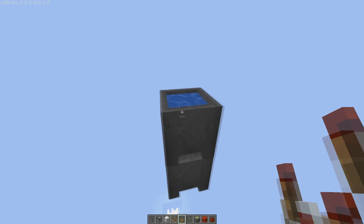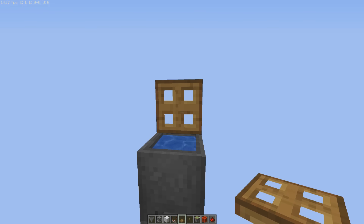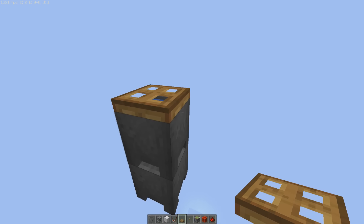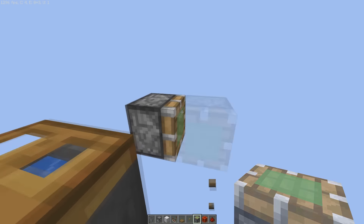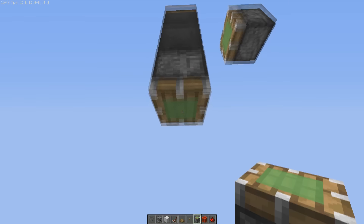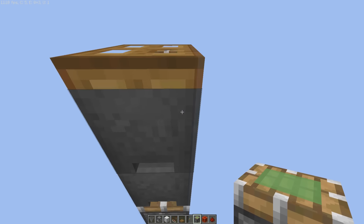Next up, we're gonna place a trapdoor on top. Make sure it opens to the right direction or it won't work as you might want it to. Next up, we're gonna place a sticky piston right behind the first cauldron, like so. And also, we're gonna place one right underneath this cauldron over here. So we will be left with something like this.